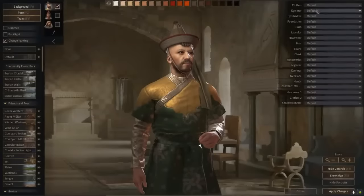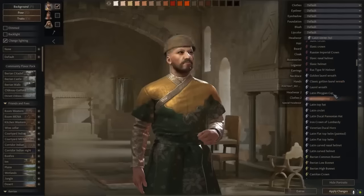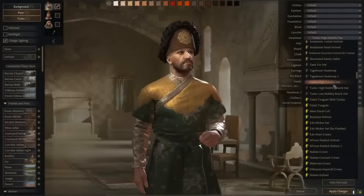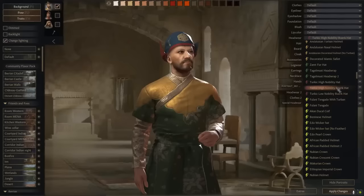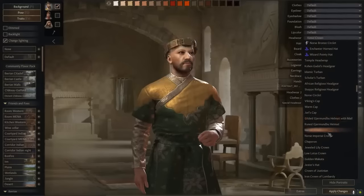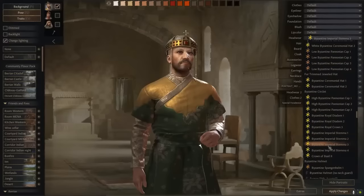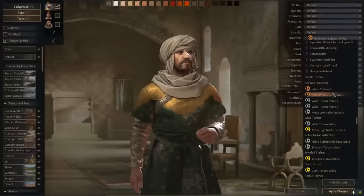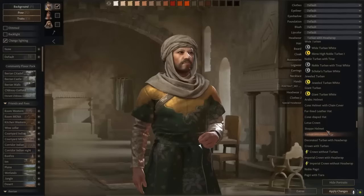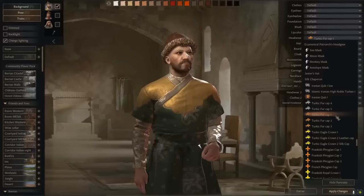First of all, I will use the Full Screen Barbershop mod to change my character's appearance. I'll change the headgear — let's keep Turkish options. I'll pick one of my favorites. This one is a nobility hat — nice. But we are a duchy, not a king yet. There are many perfect headgear options here. Let me find the Seljuk ones — this is a Turkic fur cap, I can use this one.